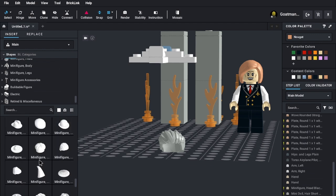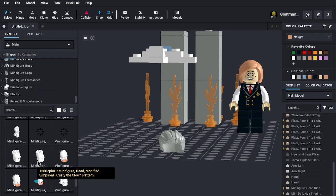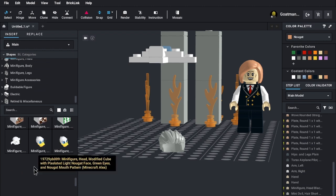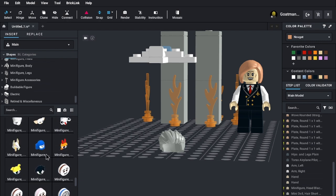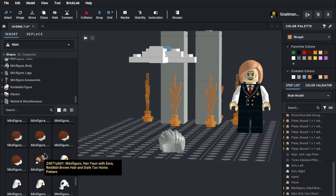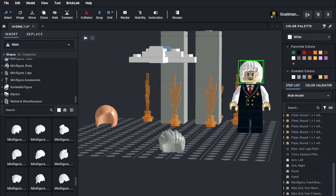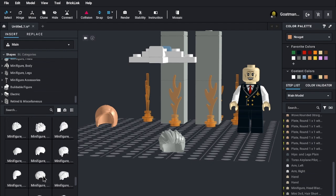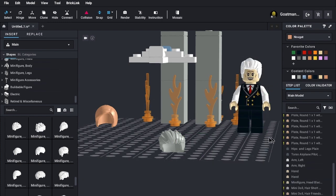Isn't this a direct violation of the no-recreating-9/11 rule? The funny thing about the no-recreating-9/11 rule on our server is that we break it almost at least once a day. Okay, finally here's the hair. Now he's Bilbo. There was a specific hair piece I was thinking of — oh wait, what about that one?